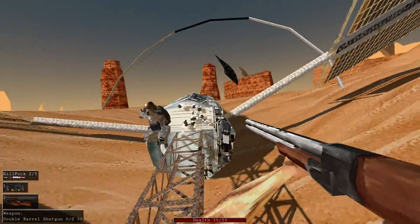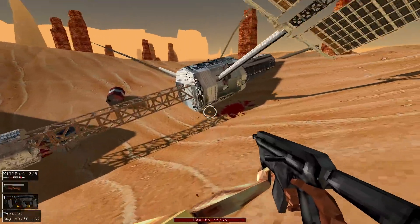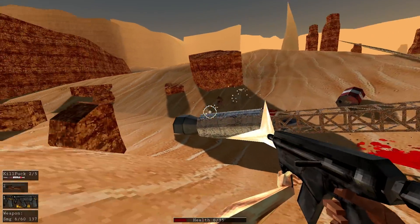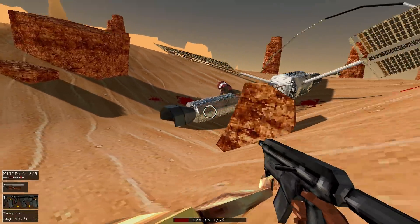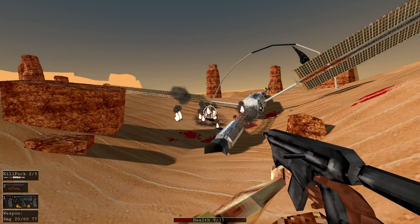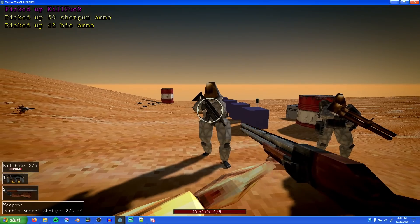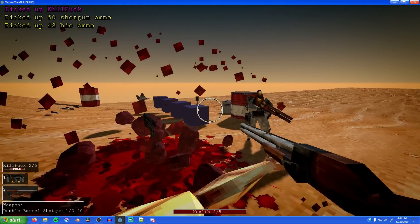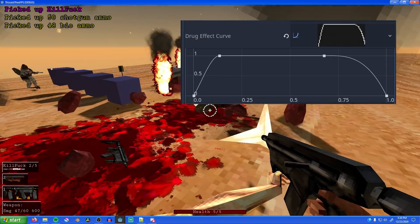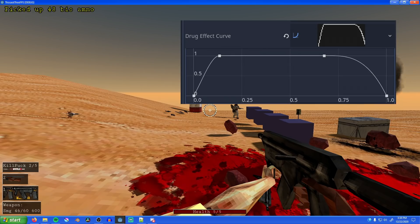In a previous devlog, I mentioned the abandoned enemies take a drug called Killfuck that they loot from crashed spacecraft, which improves their reflexes and makes them better at fighting. I got a lot of requests in the comments that you should be able to take it as well, and some people suggested adding a bullet time mode, so I figured I'd combine the two suggestions. You can now pick up and take Killfuck—you can carry a max of five—and when you take it, time slows down, camera FOV widens, audio pitches down and gets distorted. This all follows a curve that makes it kick in really suddenly and then fade out towards the end, so you have a warning when it's about to end.